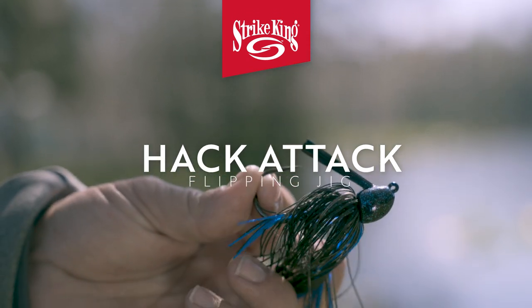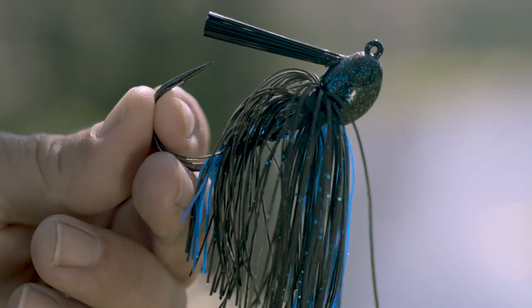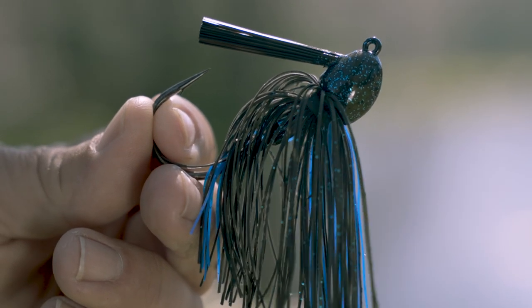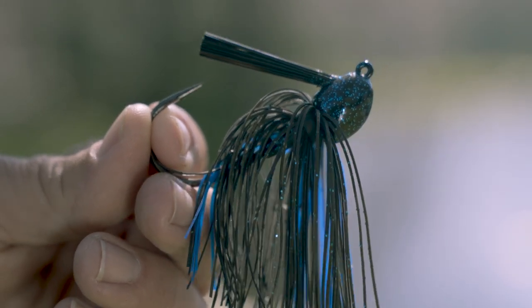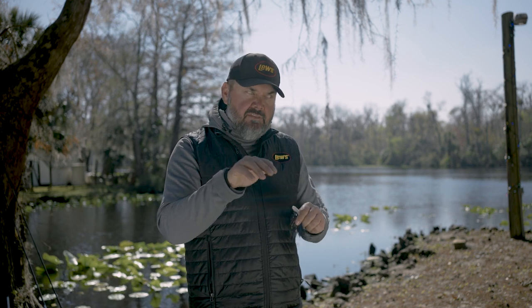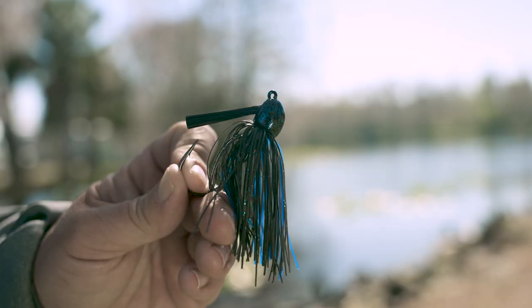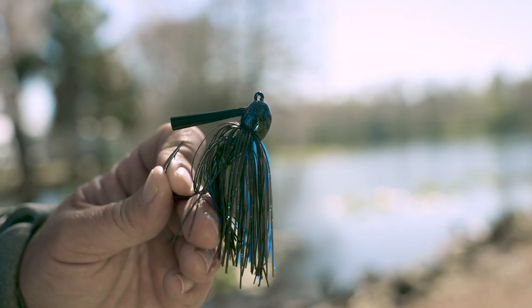Depending on how thick the cover is, half ounce to three quarter ounce — three quarter being a little on the heavier side. If you're in the southern part of the United States, half ounce would be the number one choice. The next phase after that, those fish will leave that heavy cover and get into more of a sparser area to actually spawn. When they make that move, I'll downsize my jig a little more and still be flipping a Hack Attack flipping jig, but I'll typically use a half ounce to a three eighths.